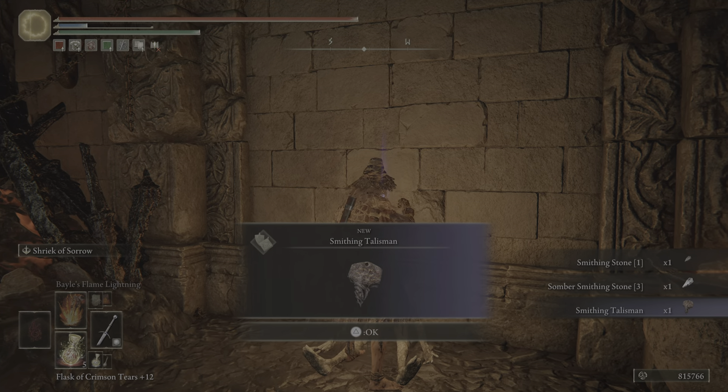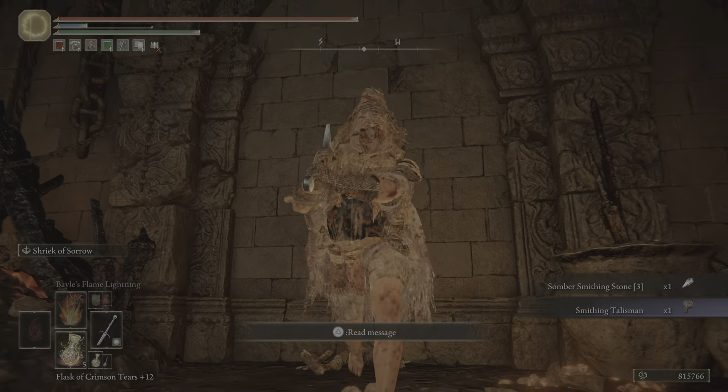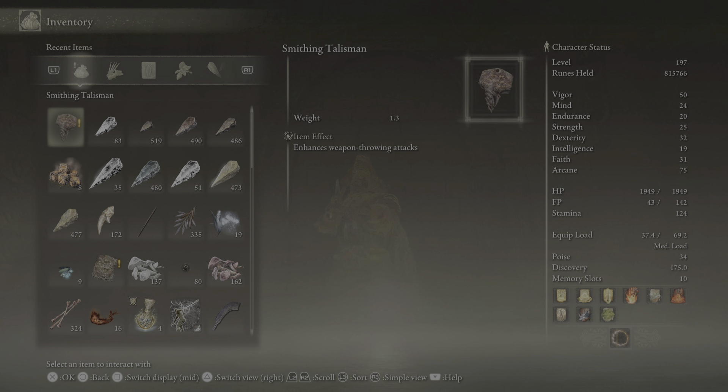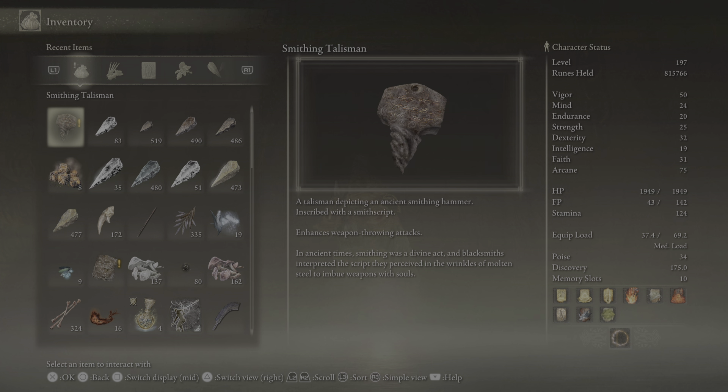Smithing talisman — is this for smithing weapons? Enhances weapon during attacks. A talisman depicting an ancient smithing hammer inscribed with a smith script — enhances weapon during attacks. In ancient times, smithing was a divine act and blacksmiths interpreted the script they perceived in the wrinkles of molten steel to imbue weapons with souls.